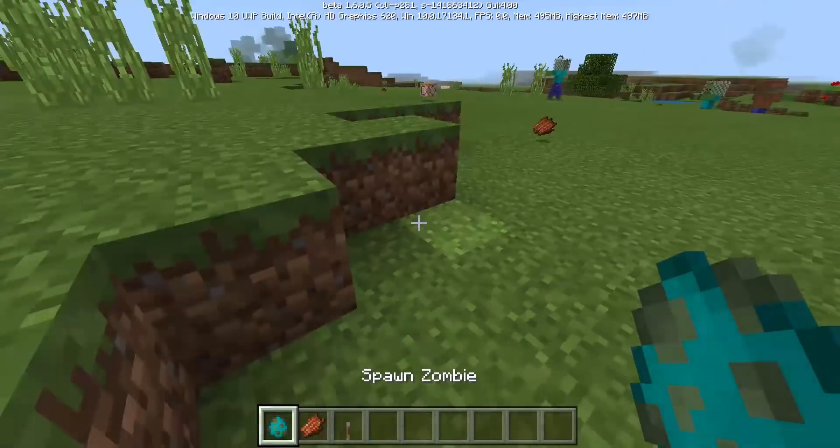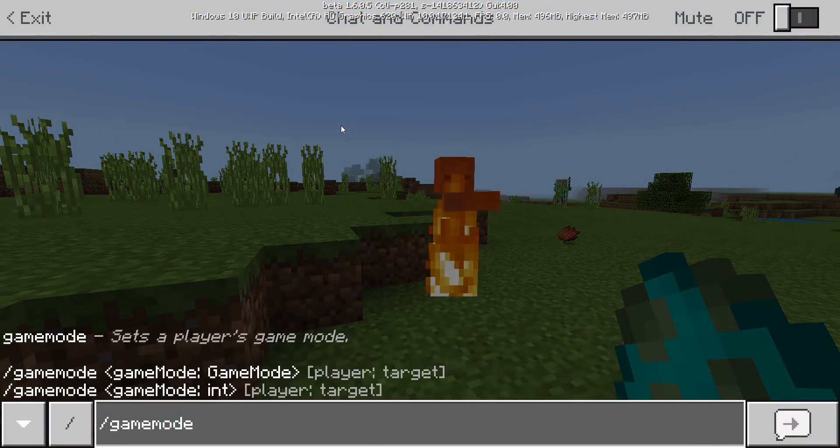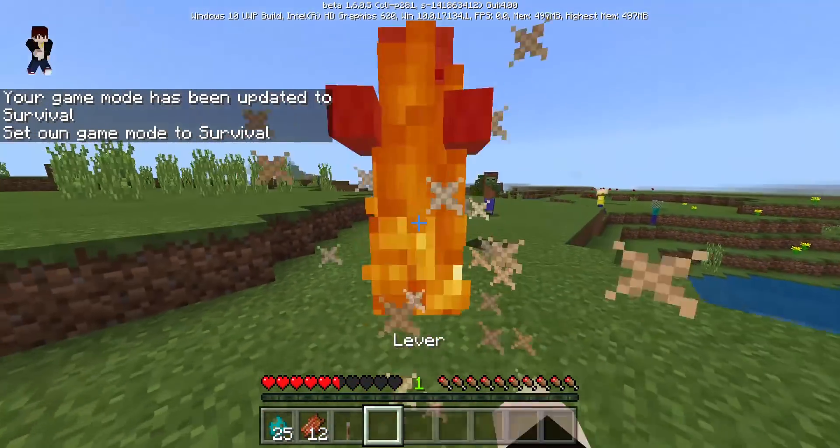So as you see in creative mode, zombies do not care about you, but in survival mode zombies do care about you and they kill you, right?